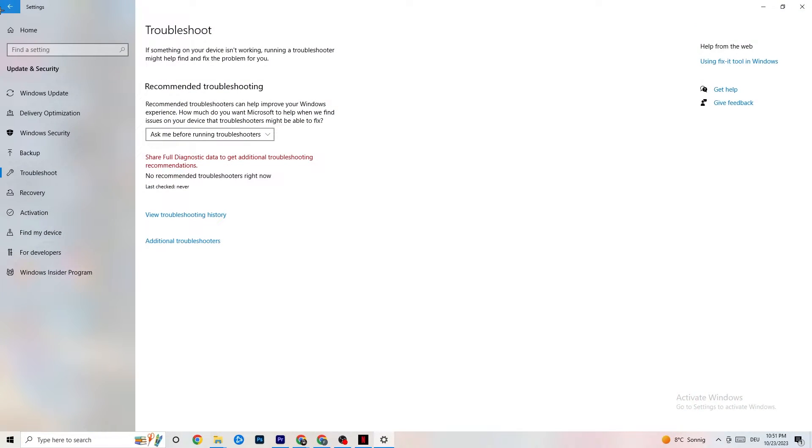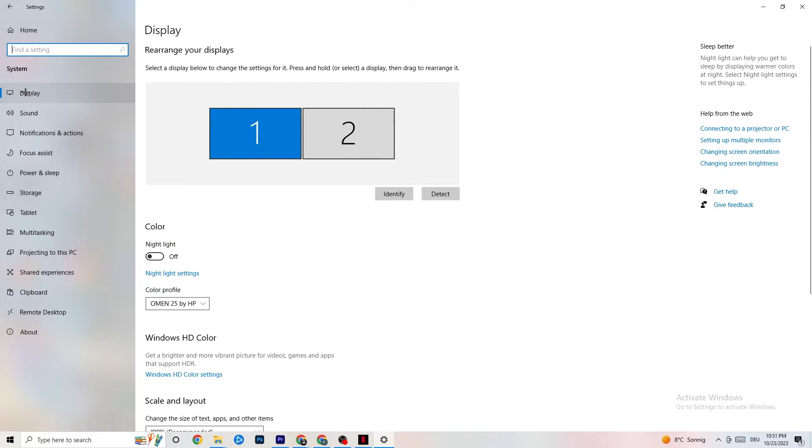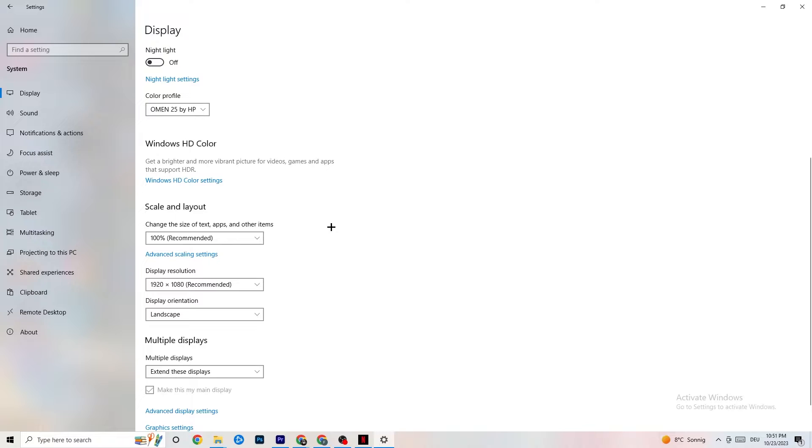Open Settings again, navigate to System, then Display. Identify your main monitor — if you have two monitors, choose the main one. Scroll down to Scale and Layout, and change the size of text, apps, and other items to 100% as recommended. The display resolution should match your in-game resolution — for example, if your in-game resolution is 1920x1080, set it to match.